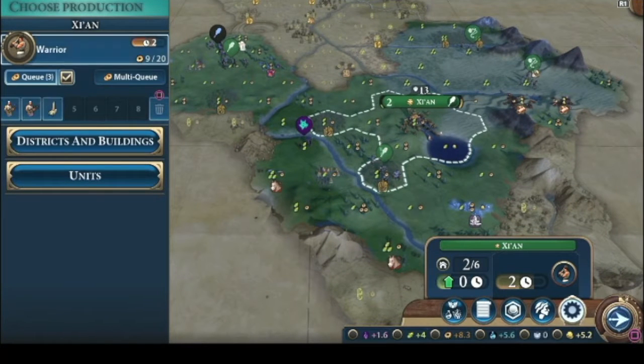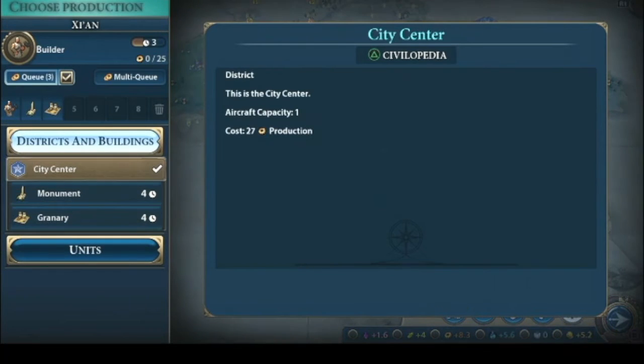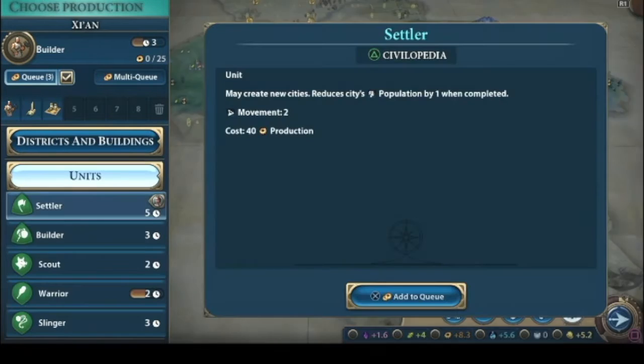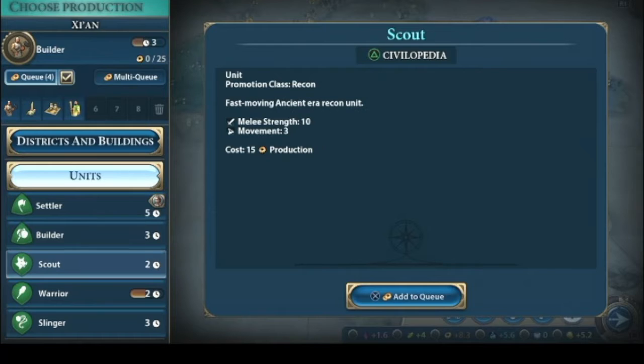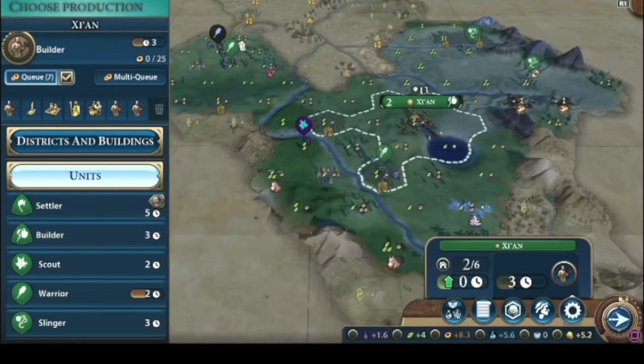Let's stop building this warrior — we've got a lot of warriors now. We'll go to granary because that gives us extra housing, and then we'll send a settler out east and build another scout.